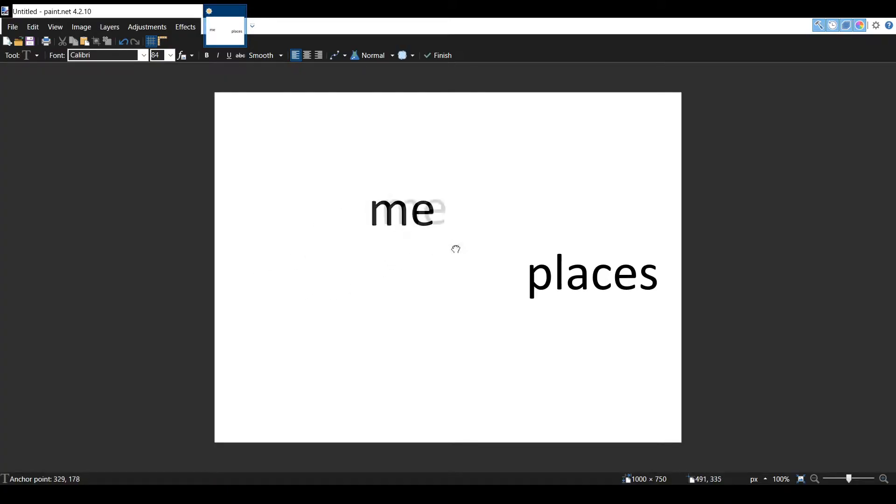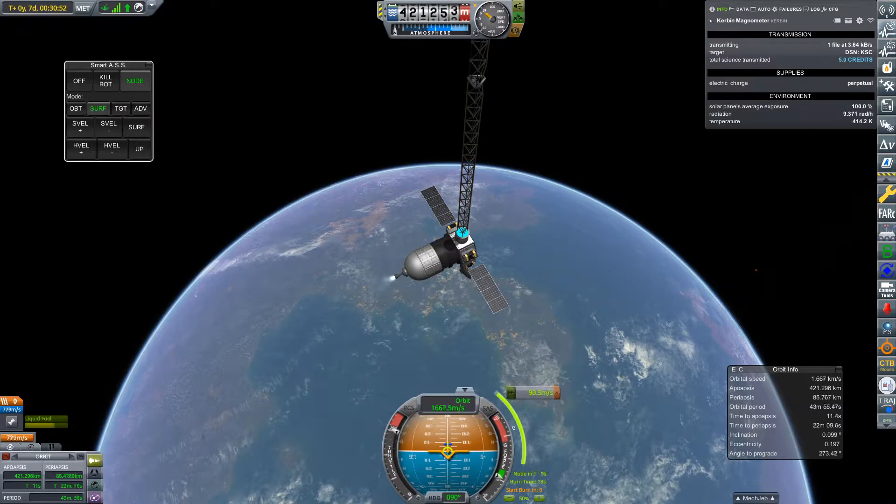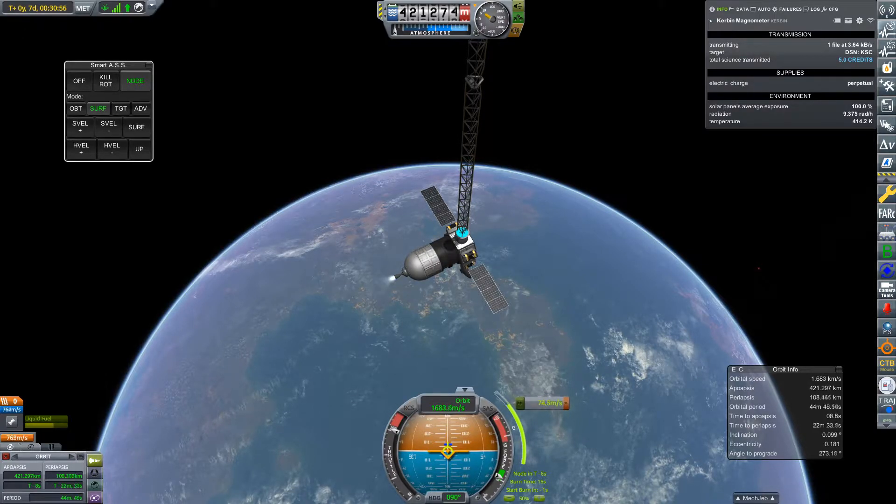That's great because we have places to go, but where exactly are we going? We're not going to the Mun, we're not going to Minmus, and we're definitely not going to Eve. Yeah, you heard me right. Instead, we'll be using our delta-V to place ourselves into an orbit that can access every part of Carbon's magnetic field.